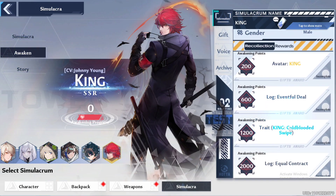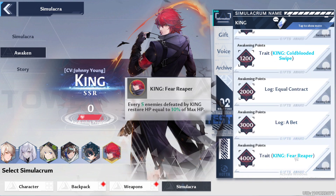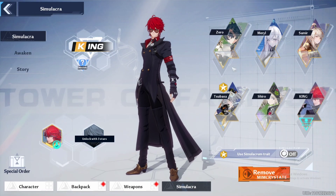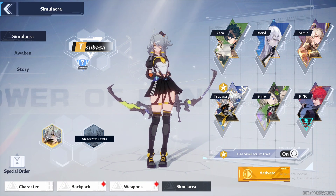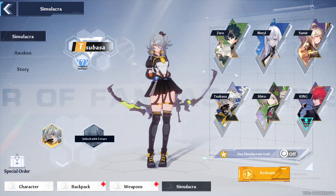If you guys don't know what traits are, each simulacrum has a unique trait from which you can get various buffs. You can unlock traits at 1200 and 4000 awakening points. Awakening points can be gained by giving gifts to a character. To activate these traits, you need to go to the simulacras screen and turn on the trait that you want to use.